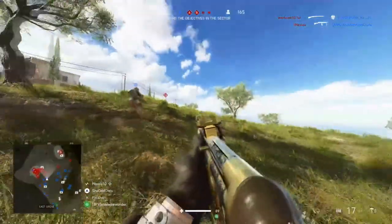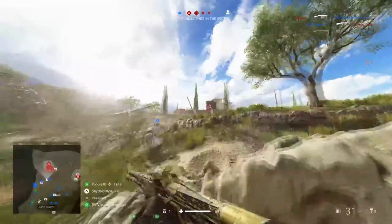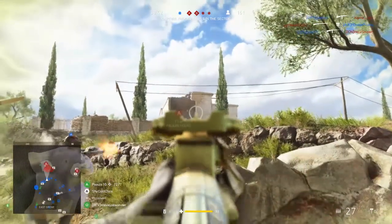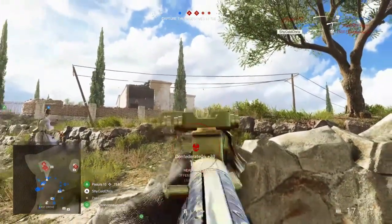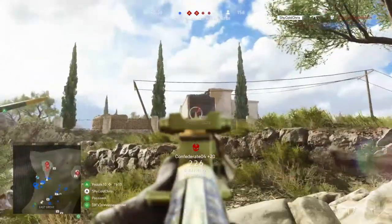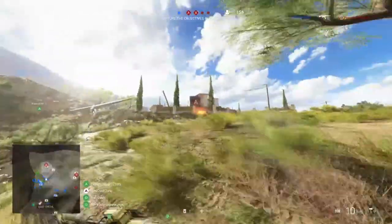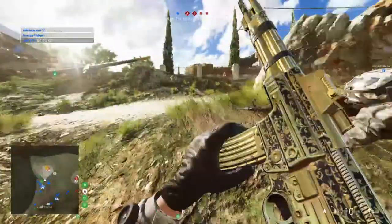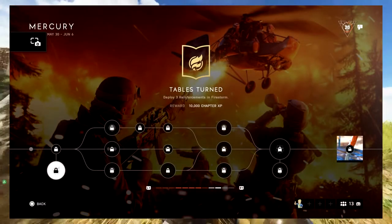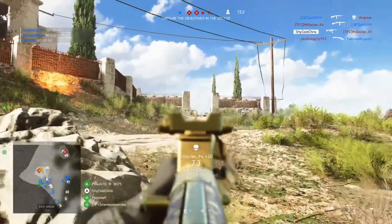Our first assignment is to play one round on the new map Mercury. At the time this challenge was posted, Mercury was scheduled for May 30th release, but since it was released yesterday, the 29th, you probably played it already, so just play one round again and you'll get that done. There's an optional assignment below where you have to deploy three reinforcements at Firestorm — it's optional, so those who don't like Firestorm don't have to do this.